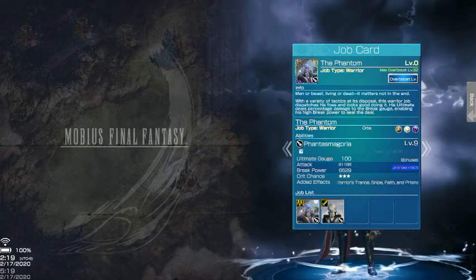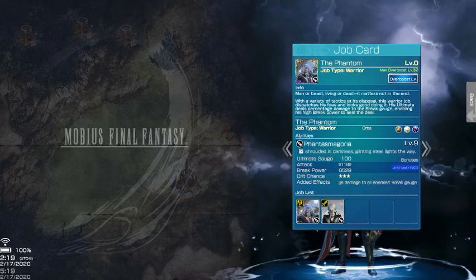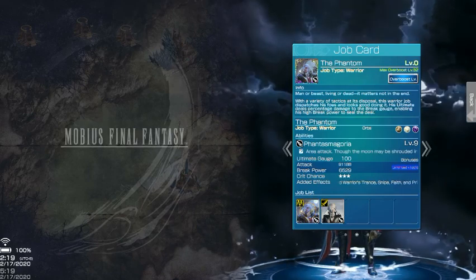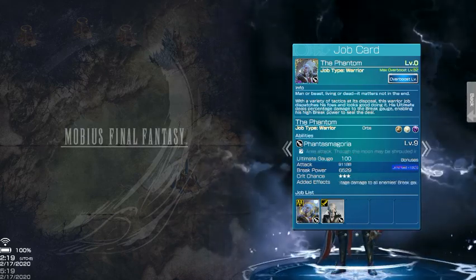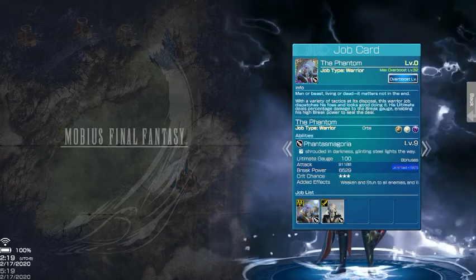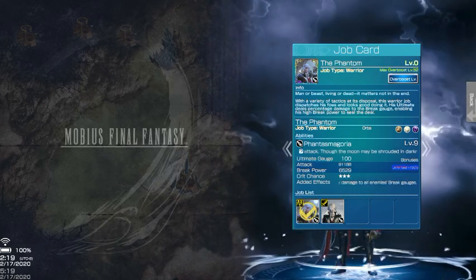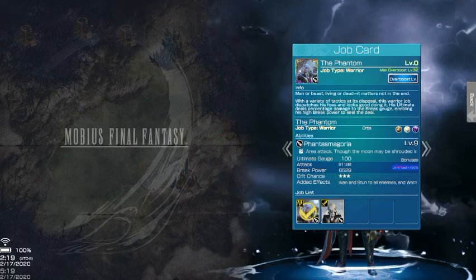He has a high tag on his limit break: 91,188. But his break power is non-existent for it — it's like 6,529. For what this limit break does, it deals percentage damage to all enemies' breakages. It adds curse, debarrier, weaken, and stun to all enemies, and warrior's trance, snipe, work right up, faith (which is magic up), and prismanix shift. So enemies get afflicted by status effects, which is pretty nasty, and they lose a select portion of break.